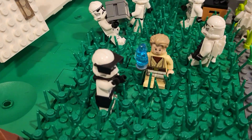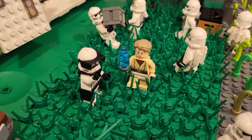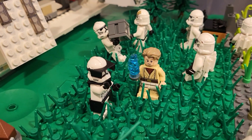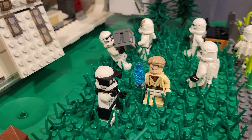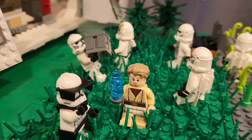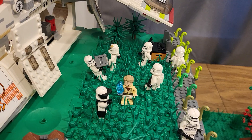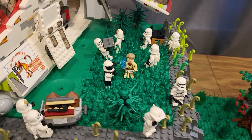And then we have the commander and the Jedi Padawan slash learner. This is a commander versus a captain — there will be a captain in the next one. But you guys can see he does have a holographic image of his Jedi Master, who he is on the hologram with. And that is also a part of this MOC, which I will show in a second.